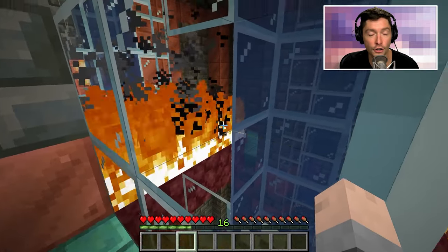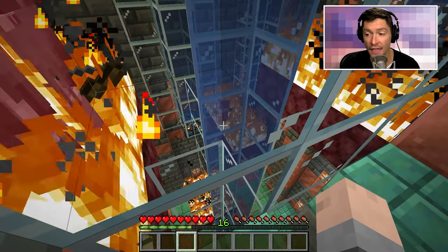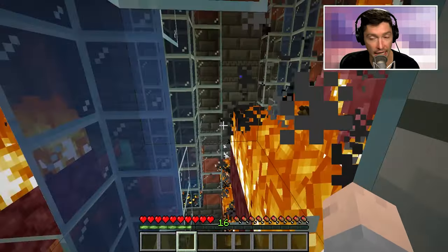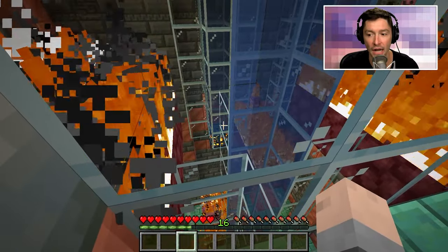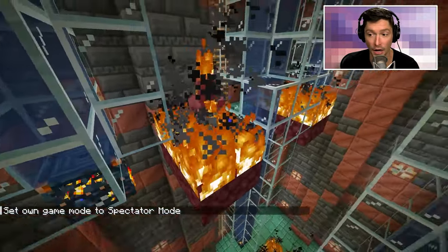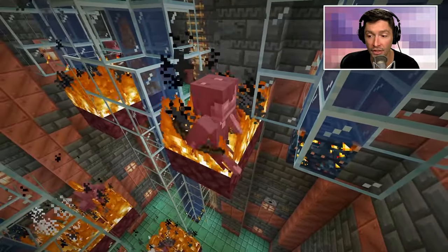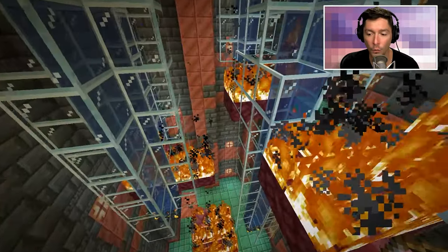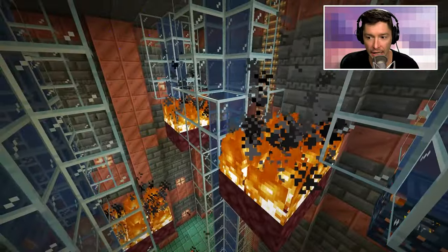They're a little bit loud — you can actually hear the trial spawners going off and summoning in these waves of monsters that you're supposed to be defeating. But the farm will just get rid of the monsters, and once all of the waves are complete the items will pop out of the top of the trial spawners. This will work with really any of the mobs that can spawn from a trial chamber.